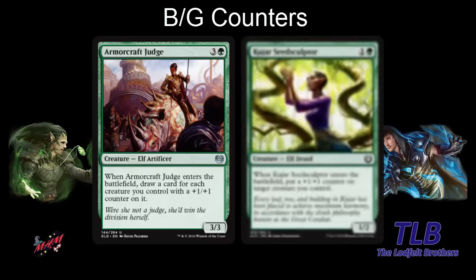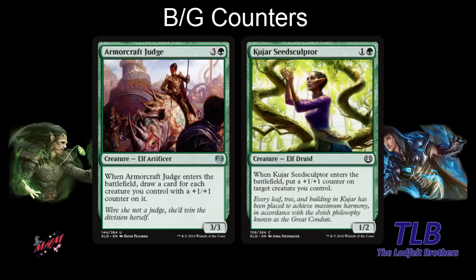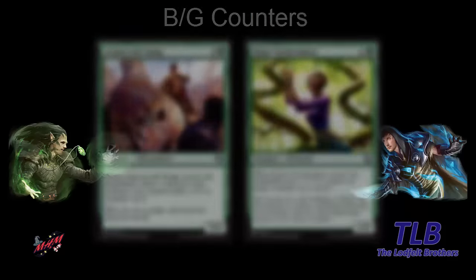Another green card — Kujar Seedsculptor. It's a two-mana 1-2, but when it enters the battlefield you put a plus-one, plus-one counter on target creature you control. You could curve this into a fabricate creature. There's a black uncommon that fabricates for two, and you can set up Armorcraft Judge or Aetherborn Marauder for good value. Earlier there have been Simic archetypes doing a lot with counters that weren't great, but hopefully it'll be better here.